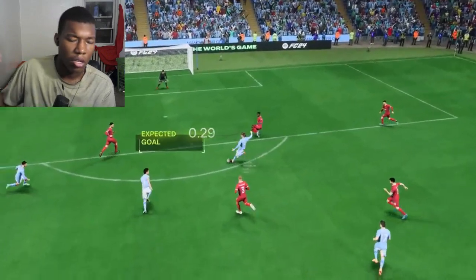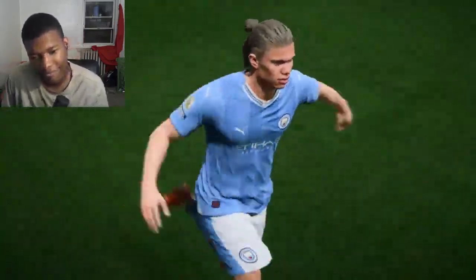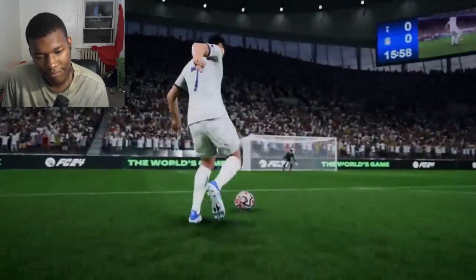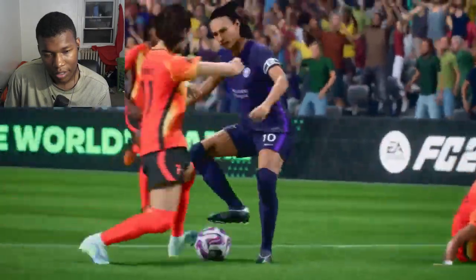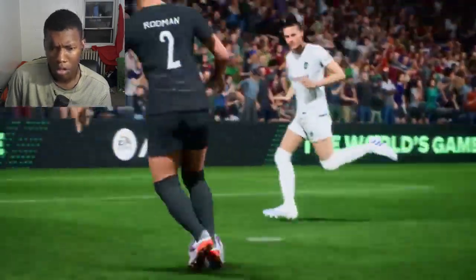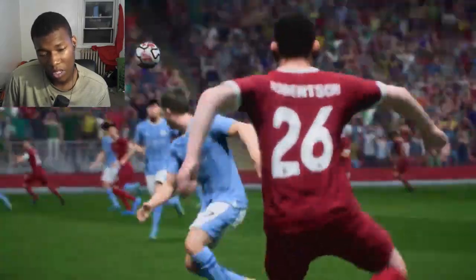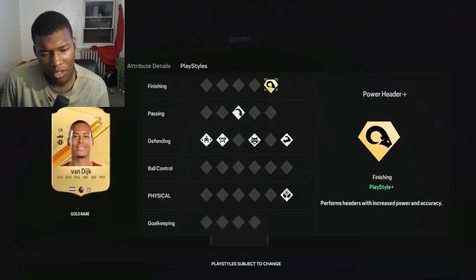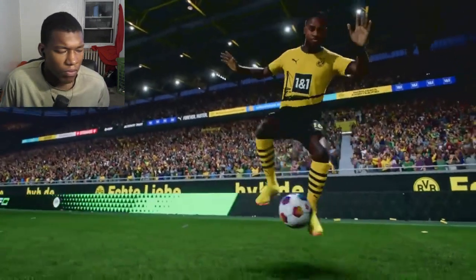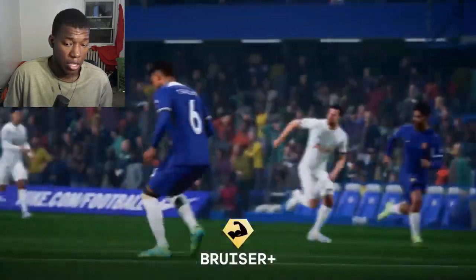For example, the finesse shot with Saka, rapid dribbling with Vinicius Jr., tiki-taka with Jude Bellingham. Marta and Trinidad Rodman both have great play style combinations for dribbling and finishing. Basically all your favorite players will have unique play styles. These play styles also appear in other game modes — they'll help make your pro more unique in clubs, and allow you to personalize your player in career mode to play just the way you want. I want the trick style — is the bruiser play style plus for me? You don't look like a bruiser. Nobody's getting by me.